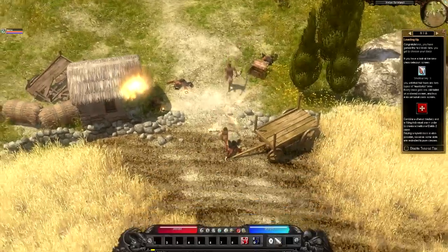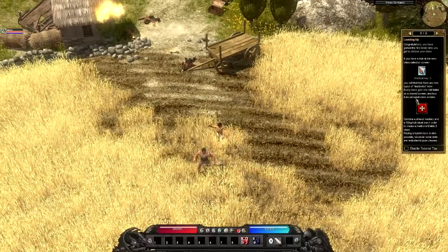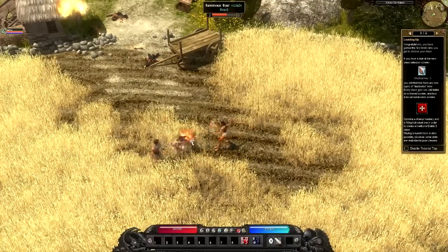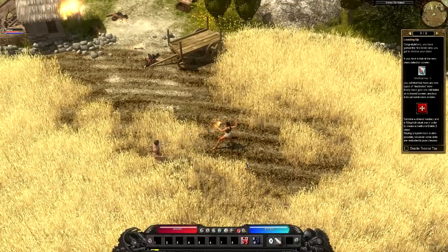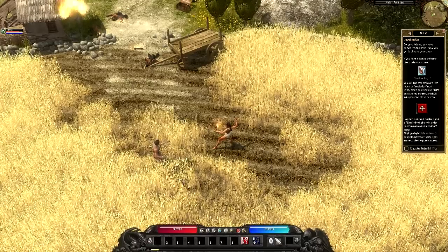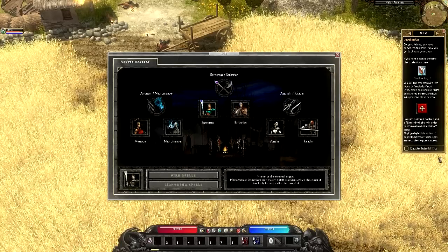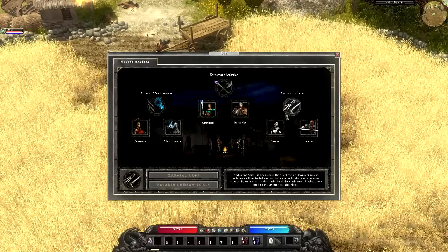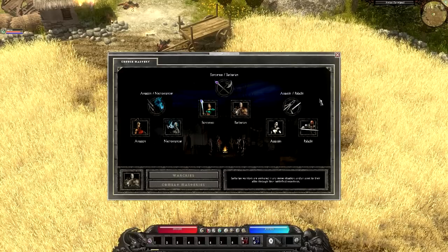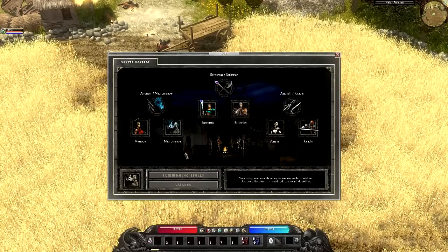Let's go back into this farmland over here. The tooltip here explains that there are two types of masteries now — every class gets one skill tablet on a shared screen and two on its personal class screen. Combine a shared mastery and a fitting individual one to create a traditional Diablo 2 class. Playing a hybrid class is also possible, however some skills are restricted to pure classes.